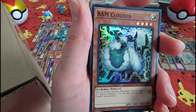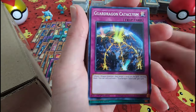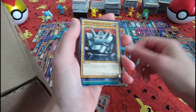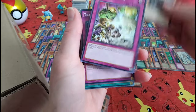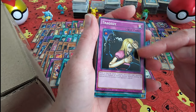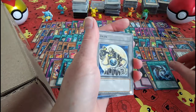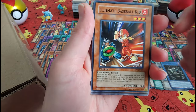Oh, Ram Clowder. An alligator — love him. Tragedy? Now what's the tragedy? She looks just as evil as he does. Is that the tragedy of this card? You don't know who is. Another Ultimate Baseball Kid.